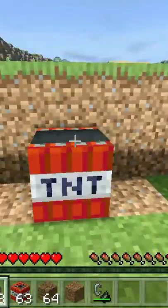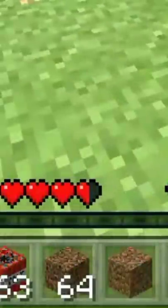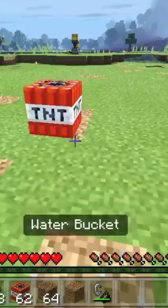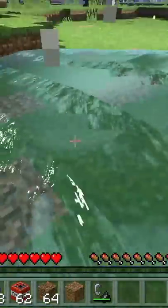Now, if you have to ignite TNT, then you can add an anvil on it, and you will get half the hurt. We can also use a water bucket to put the water bucket on TNT, and then we will not get any damage.